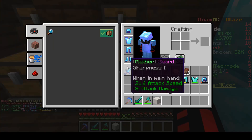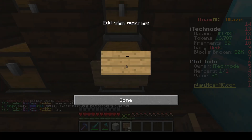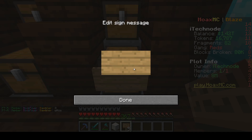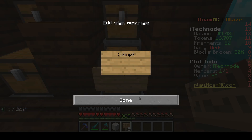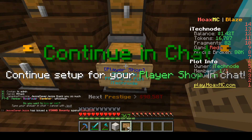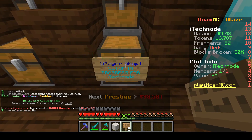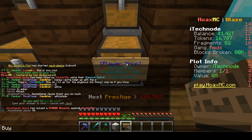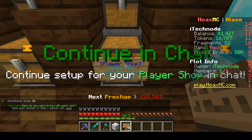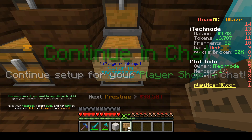Now I'm going to show you how to make the actual player shop itself. Place your sign on the chest you want, then type in brackets 'shop'. Click done and it will tell you to continue in chat. It will ask you whether you want to buy or sell — we're going to type 'buy' as we are buying the items off the other people and paying them for their blocks. Then it will ask you how many items you want to buy with each click.